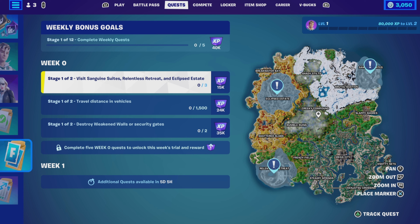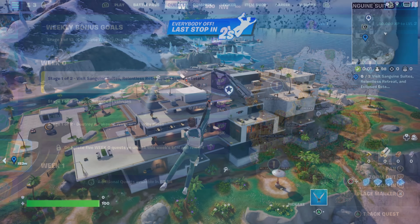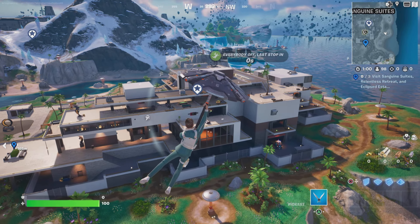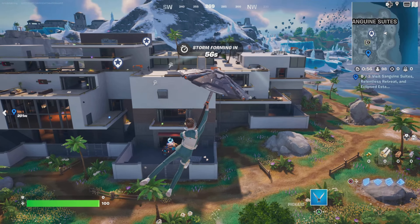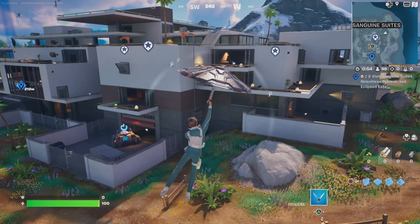First quest is Visit Sanguine Suites, Relentless Retreat, and Eclipsed Estate — three locations on your map you can see right there. You have to visit each one of them, you can't do the same one three times. First of all, we're going to go to the top right of the map, to Sanguine Suites. Remember, all you need to do is land in the vicinity of these locations.